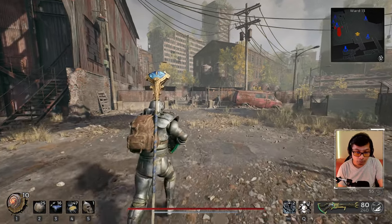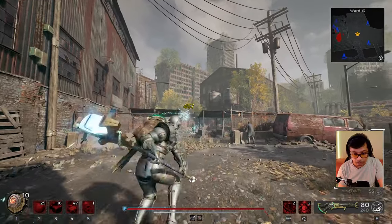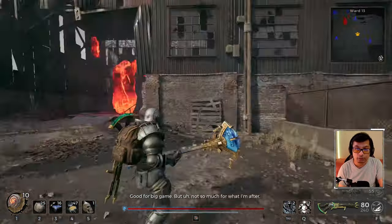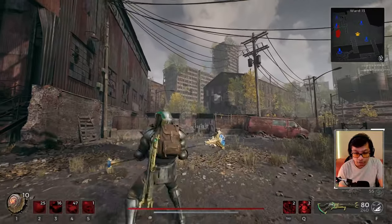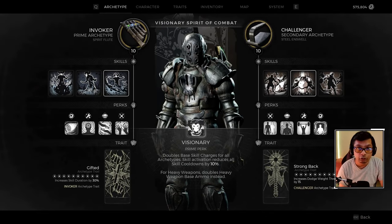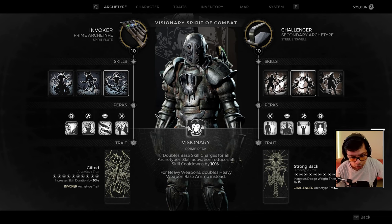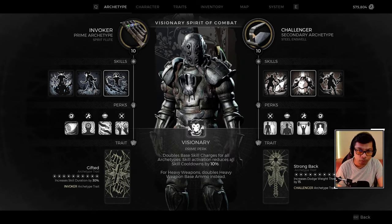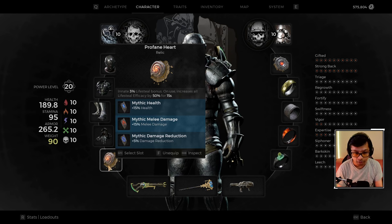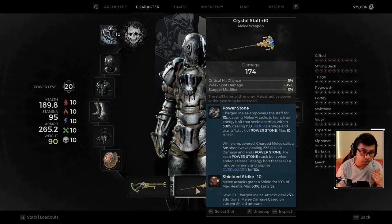Now for the third build using the Crystal Staff. This build lets you hit enemies from far away — I'm actually hitting targets from a considerable distance — and flying enemies are not a problem. I'm generating shields, have a lot of health. The archetype setup is the same as the first build: Invoker and Challenger, Leo Mark II set, Profane Heart with 15% health, melee damage, and damage reduction. The key differences are the weapon and rings.